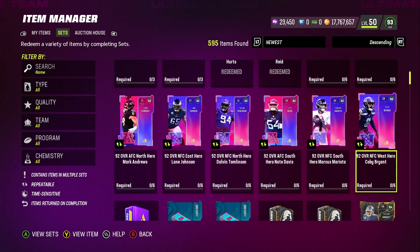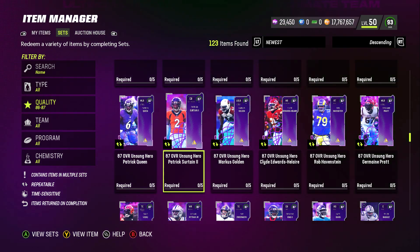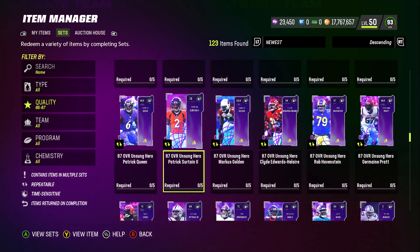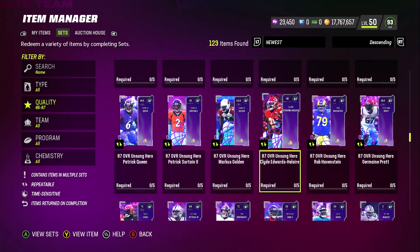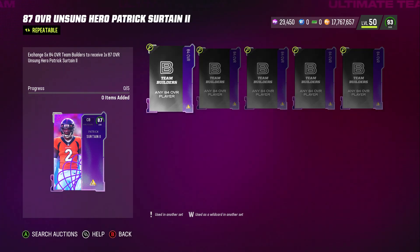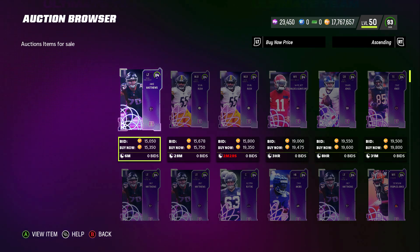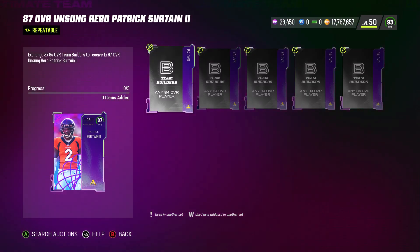To redeem those 89s, you need these 87s. These 87s are in the training variety pack right now and you can pick them up for like 20K. Each one is like 20K and you need three of them per 89 champion, and there are eight champions. The 84 overalls are not in training variety packs right now and go for 15,000 coins each. 15,000 times five is 75,000 to complete one 87 overall, where right now you can pick it up for like 20 to 25K since it's in the training variety pack.